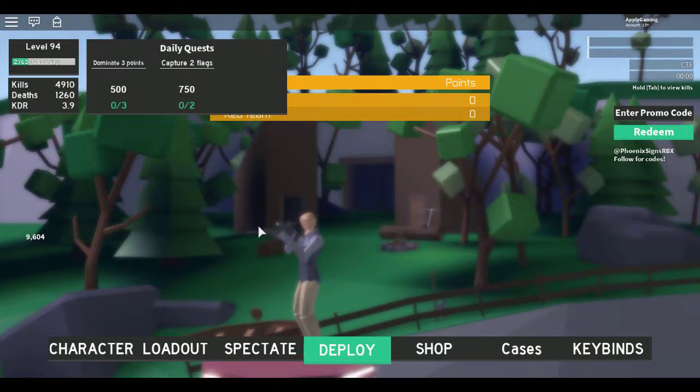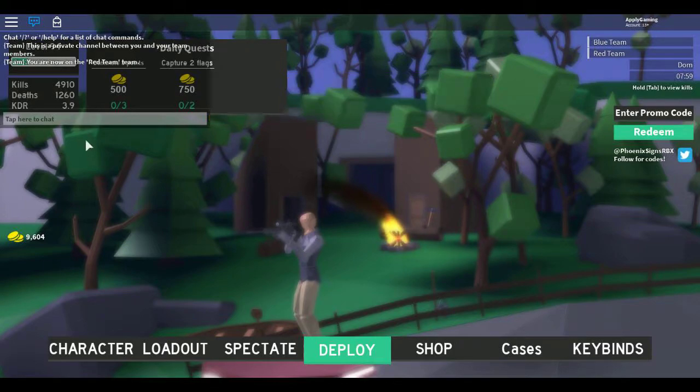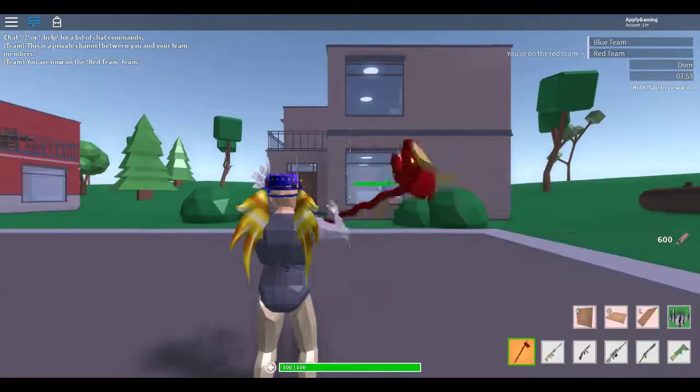I'm going to be showing you a really cool way — like, you see this area back here, all this right here, this background — this is actually in the map, and you can actually get to it. I managed to find a small server by the way. You can actually get to this place back here, and it's really easy too.